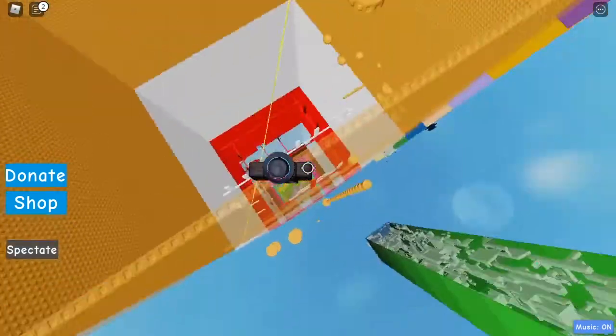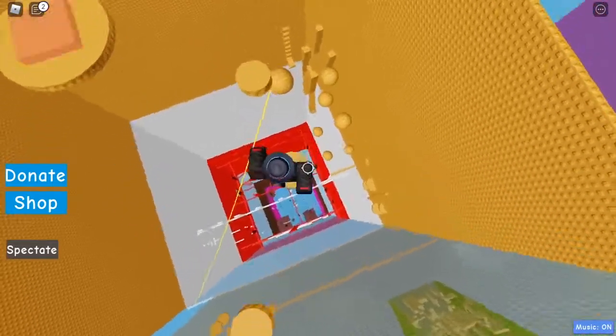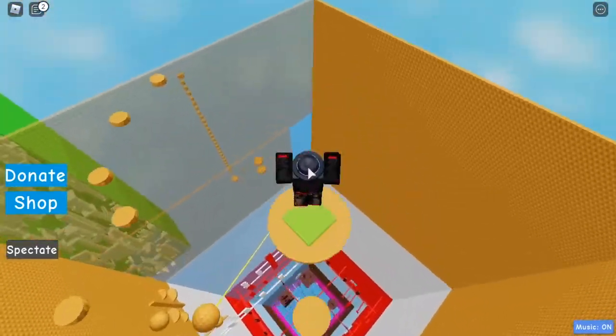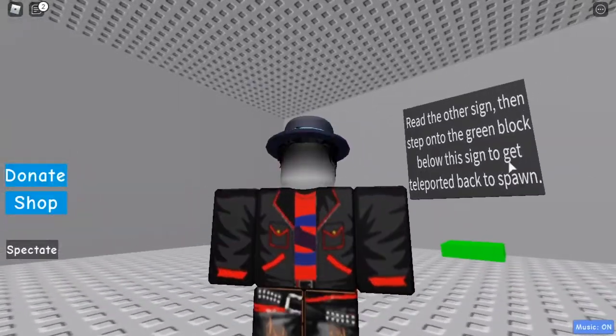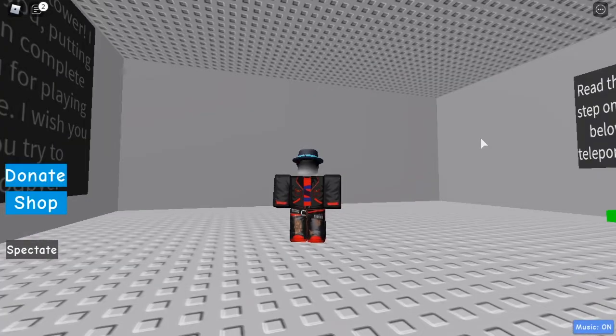Once we reach the top, you can either go straight there or here - I prefer going straight onto the frame. Then we come across here - these are your last few jumps - and then we are done, congratulations! That is all for that tower. If you enjoyed, please like, subscribe, and hit the notification bell to get notified when I make a new video. Thanks for watching and see you all next time.